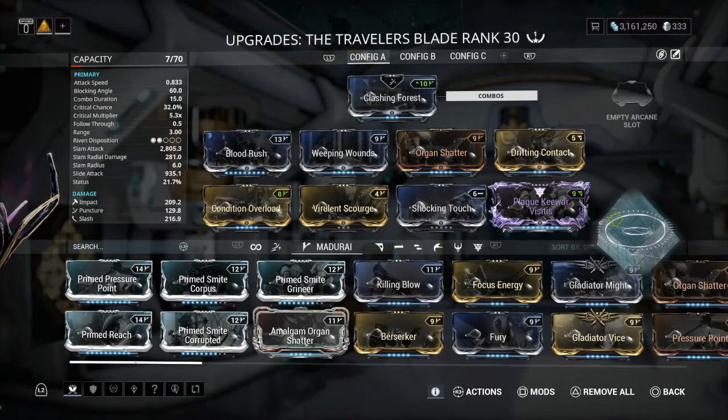Blood Rush and Weeping Wounds both scale crit chance and status chance higher with every combo multiplier, allowing you to do amazing DPS at 12x combo. Then we have Organ Shatter, which when you're red-critting will triple the multiplier — so at 5.3x it will basically be at like 15x.